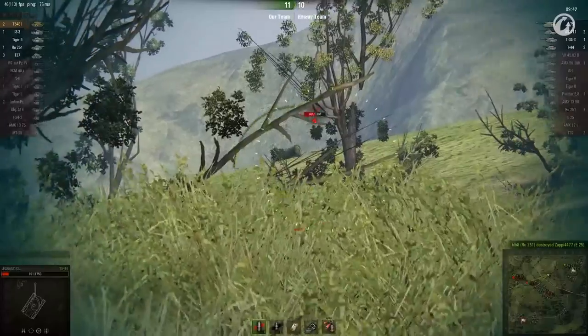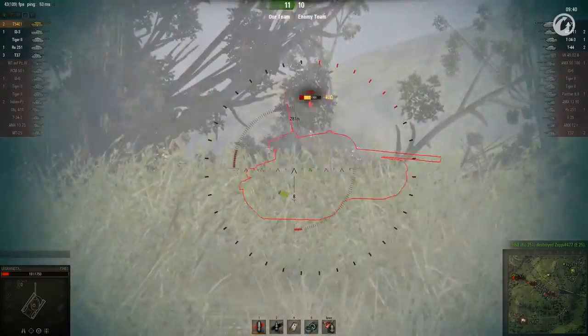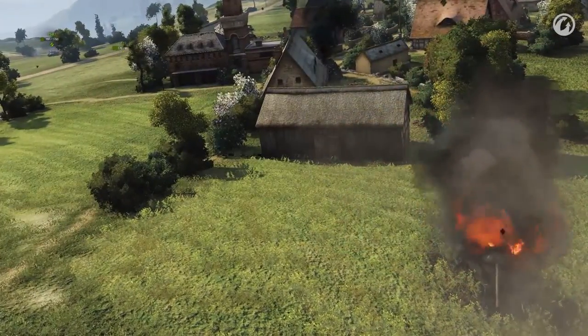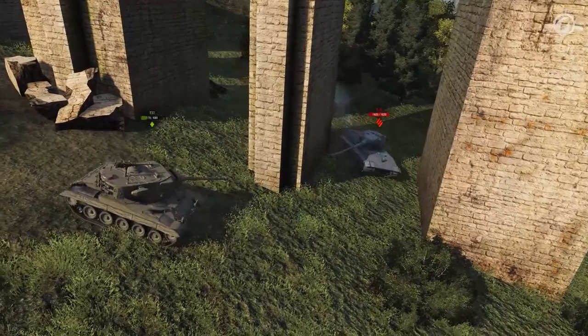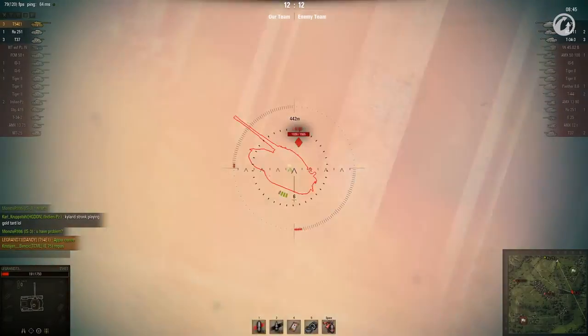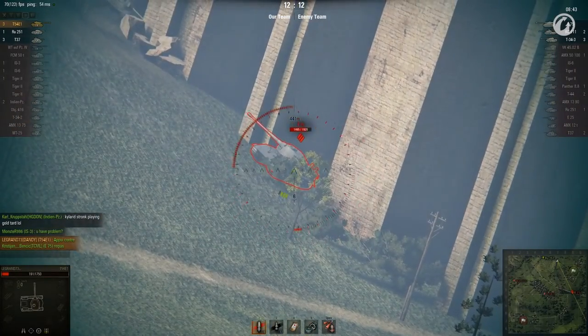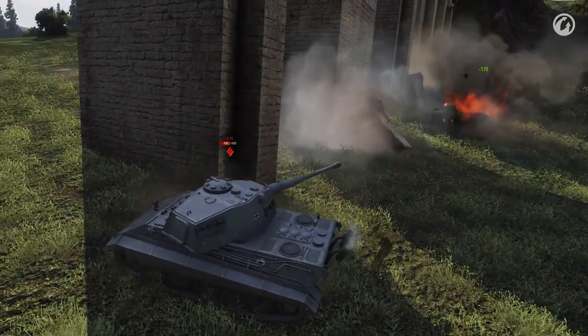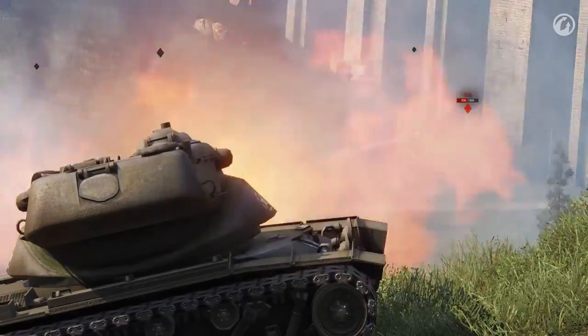Reload done, and here's the next victim. The T-44 is mostly in cover, but a sniper doesn't need a big target — once again, 2 shots are enough. That E-75 is threatening an ally and advancing on the base. Better do something about it. The ally gets himself killed anyway, but the E-75 takes serious damage. It's now 2 vs 3.